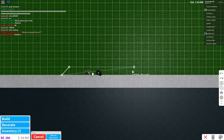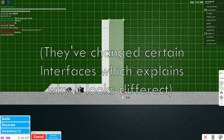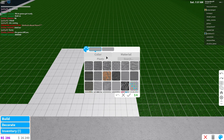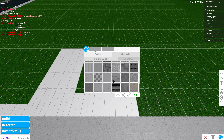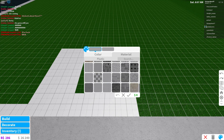They changed the way — okay this looks interesting. They changed the palette for the color and material system when you try to color an object. It actually tells you the RGB codes and variations, which is interesting. I guess this might be better so you can find textures more easily because it's brighter. I'm not sure if they're in alphabetical order but it looks interesting.